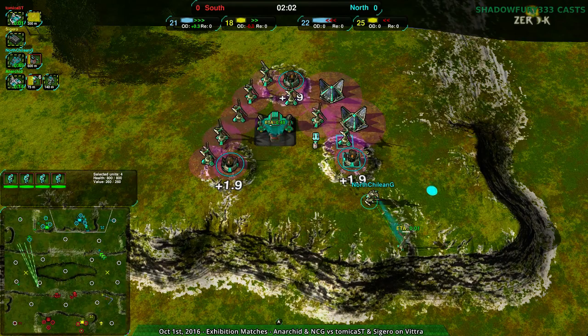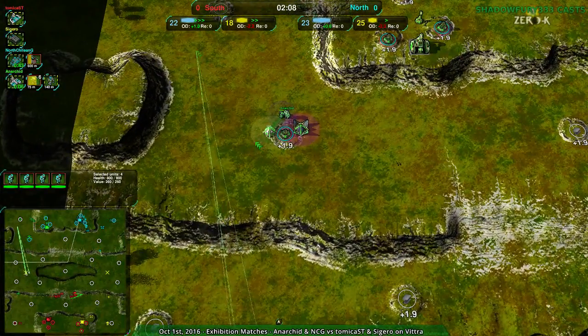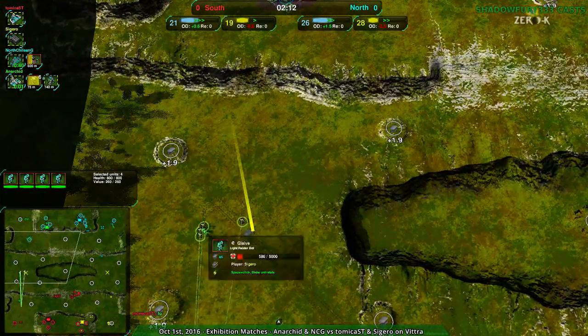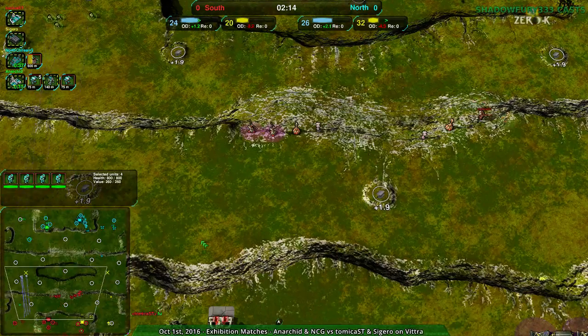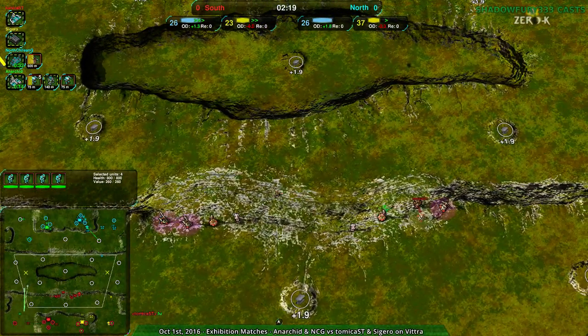North Chilean G going for Jack, so those glaives will have no problem maneuvering. Atomica continuing to build up the harassment force. Honestly all players not really raiding that much — none of them really confident they can deal a whole lot of damage. South team pretty roundly pushed away north team, although admittedly that's only at this ramp.